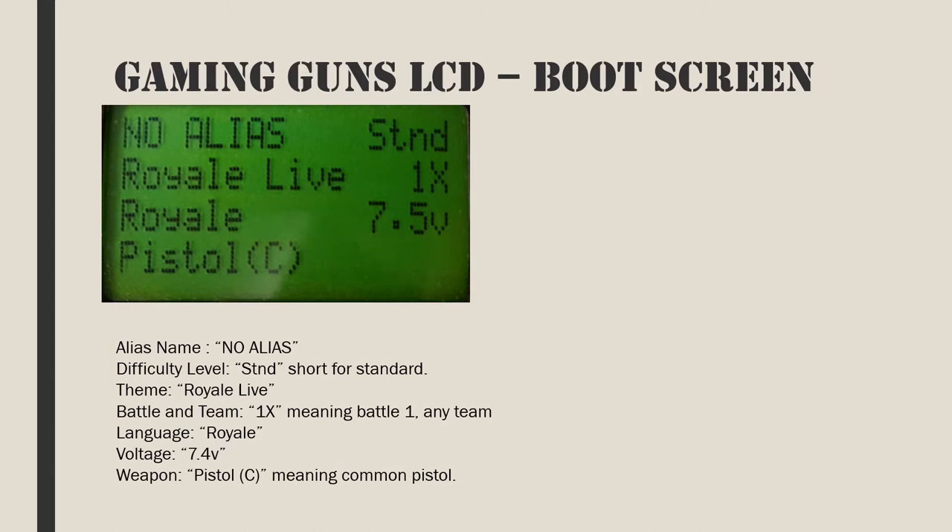Assuming the gaming gun has been set to a device role of gamer and is not locked, then when the gaming gun is turned on, the boot screen will appear after a few seconds. To unlock any device, hold down the red and black buttons while turning the unit on, then push the red button when the screen says SAT R initialize.